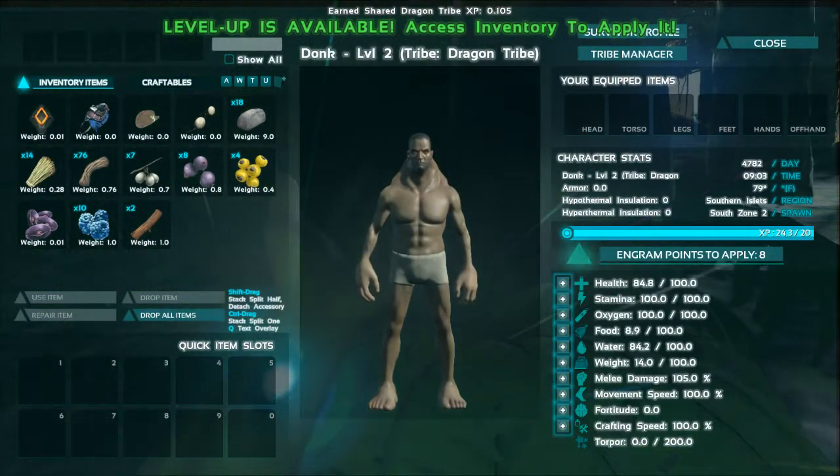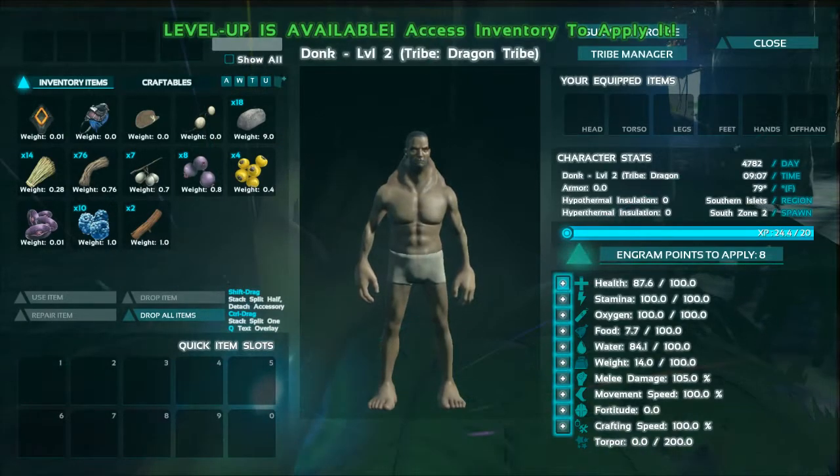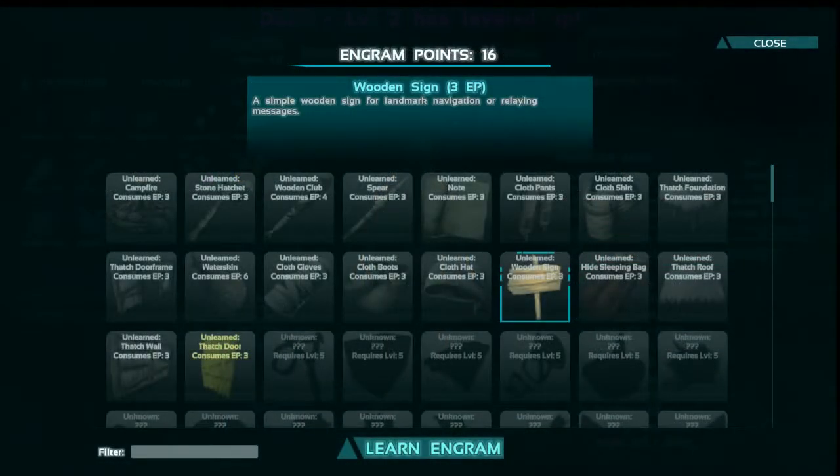When you level up, you get what are called Engram Points. If you open up your Engrams, it'll show a bunch of different craftable items — many will be blacked out or grayed out because you're not a high enough level to learn them yet. You might also see some highlighted in yellow, meaning you need to learn a prerequisite first.